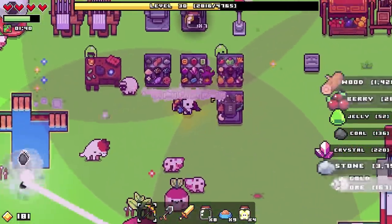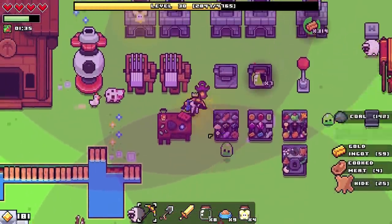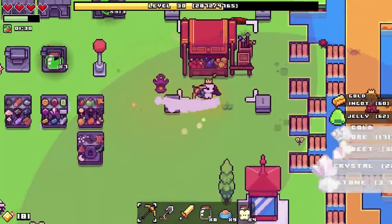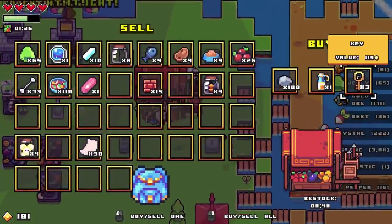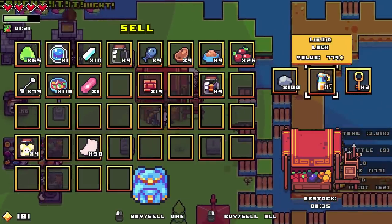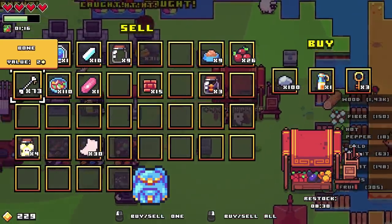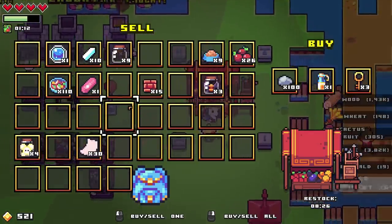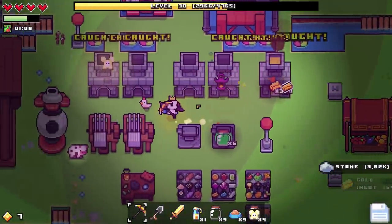Is the market selling anything useful? I'm kind of tempted to build another market so I have two places I could buy things. Oh, I can just buy keys! Liquid luck — tempted. If I had the money for it I would totally go for that right now, alas. That being said, now I do — hooray! We'll see what that does in a moment when we've got some more resources.